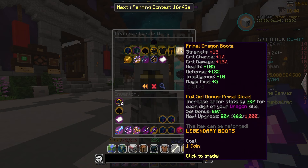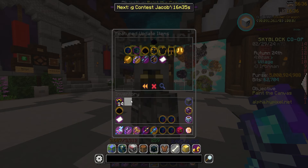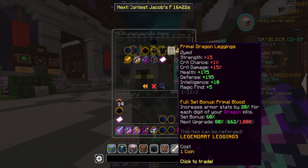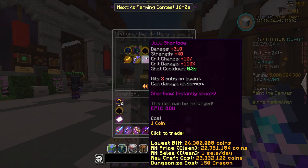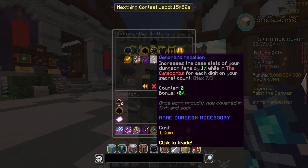Now the big one that's drawn some controversy — the primal dragon armor set. The brand new primal dragon in the End can only spawn by having awakened summoning eyes placed, and it's still quite rare to spawn. When you get one, you get primal dragon fragments or armor pieces similar to a regular dragon fight. I've heard people saying it's better than Goldor and Necron in dungeons, and better than the clover helm and crimson for magic find. I've only ever seen one primal dragon spawned on alpha, and you need eight awakened summoning eyes to even have a chance, so they're quite rare.